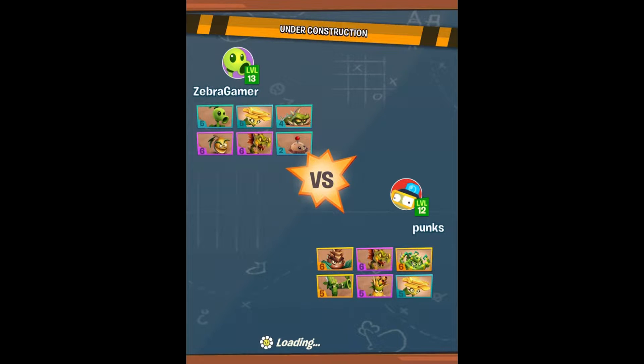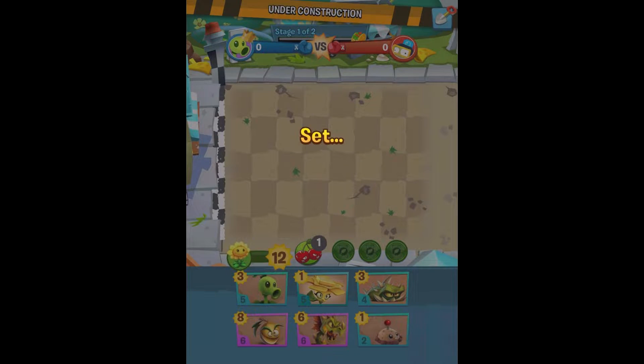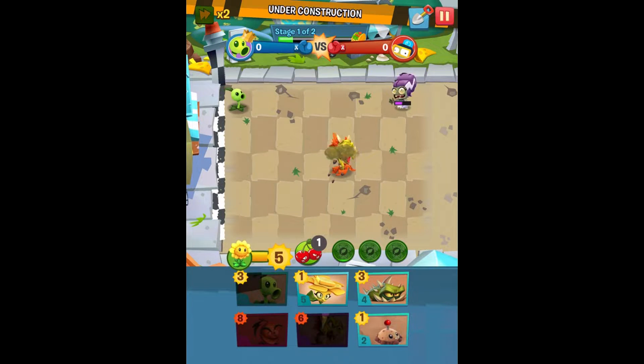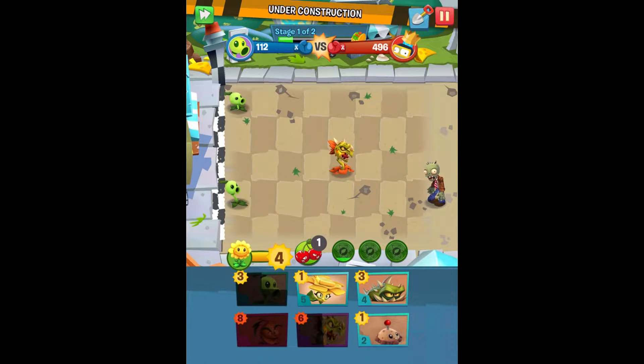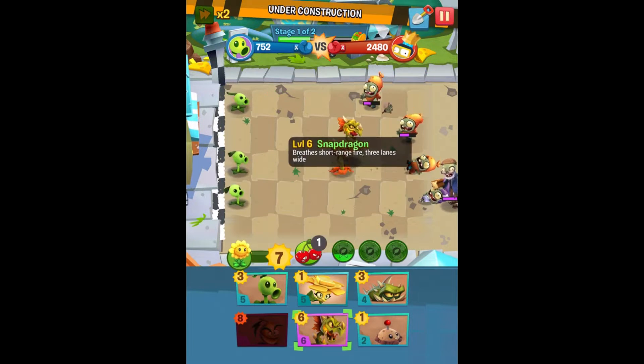So I'm going to go in with the strategy again, but it has to work this time. This person has even more expensive plants. Usually once you lose it gives you some easier opponents though, so we'll see what ends up happening. That keeps happening where I clearly placed it on the slot above that, and it got put back in the middle — and I don't understand why, because that's been happening so consistently.